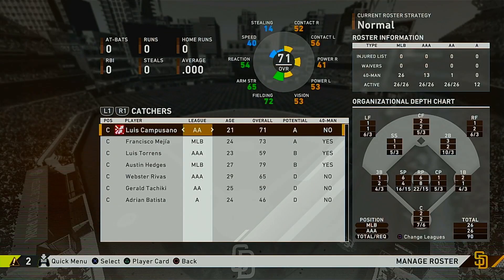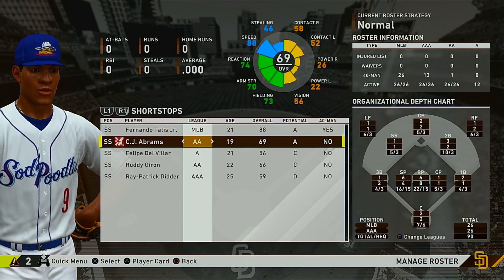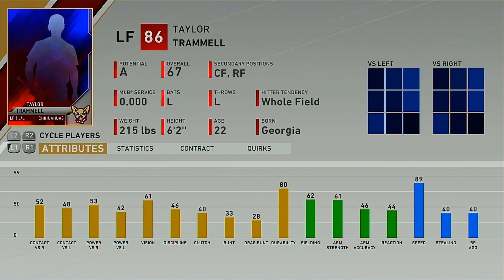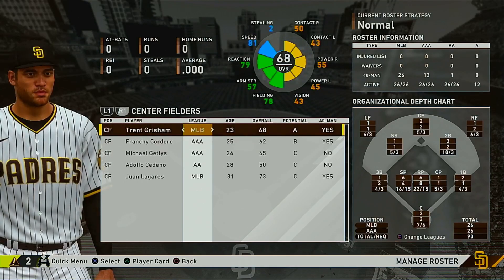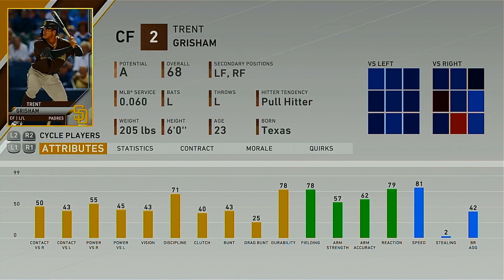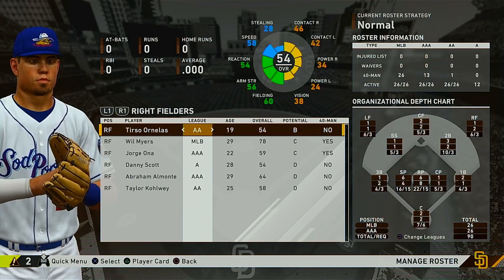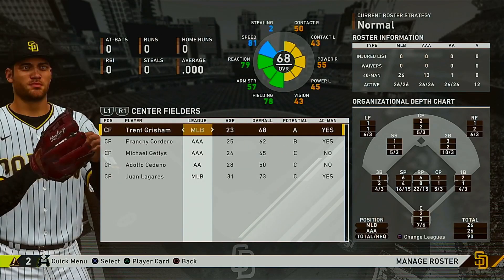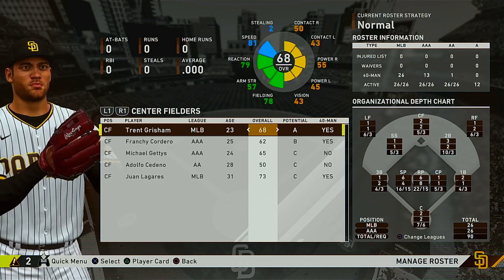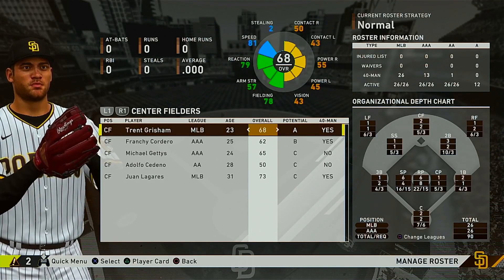Sorting by overall: Paddock is solid already, you can hold on to Luchisi as a fifth starter, and definitely keep Mackenzie Gore as the best of the bunch. You don't need all three of Morijan, Patino, and Weathers — flip one in a trade package. At shortstop, you have CJ Abrams with A potential, but Fernando Tatis Jr. is set there so you don't need a second A potential shortstop. Taylor Trammell, Frankie Cordero, and Trent Grisham can all be traded or kept depending on your plans — this team has a lot of options going forward.